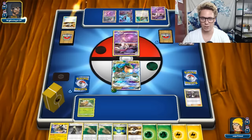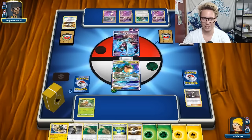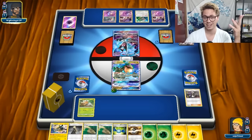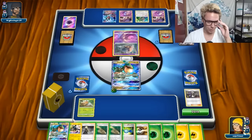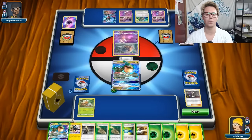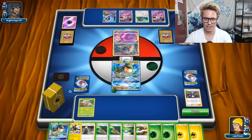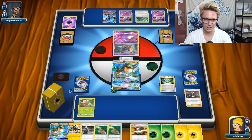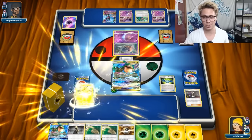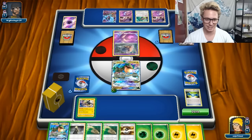So they are going to go ahead and attack - but they don't have an energy in hand, so they're just going to retreat to the Inkay. Instead of going for a Lele, they just went for an Inkay and decided to retreat. We've got ourselves a turn two Vikavolt. With Tempest GX, getting Vikavolt is pretty easy - you get to discard and draw 10. We could just go ahead and throw down this Rayquaza.